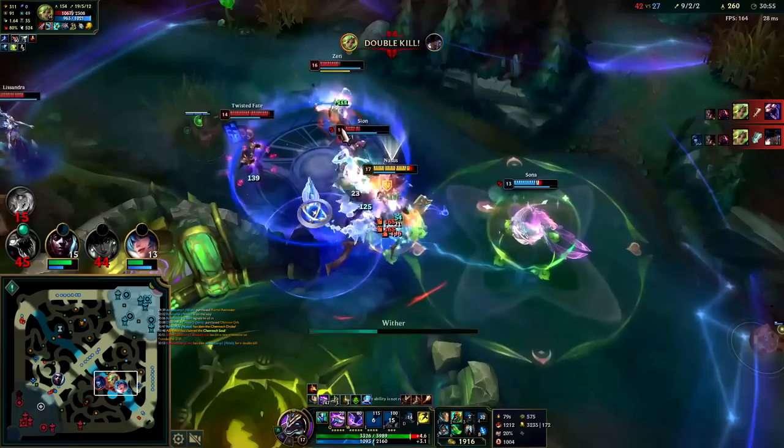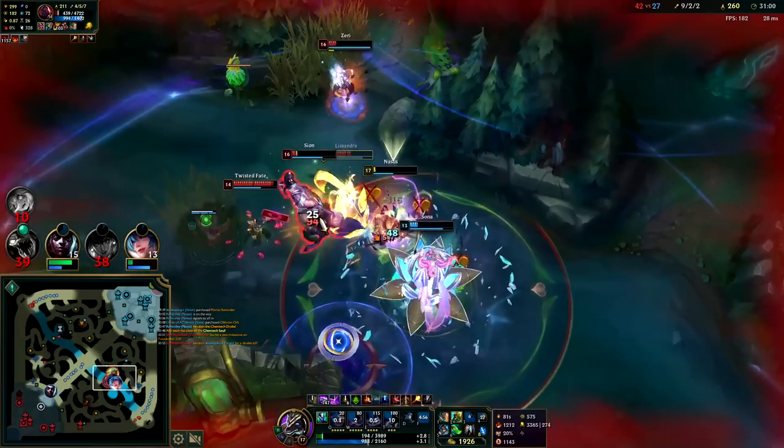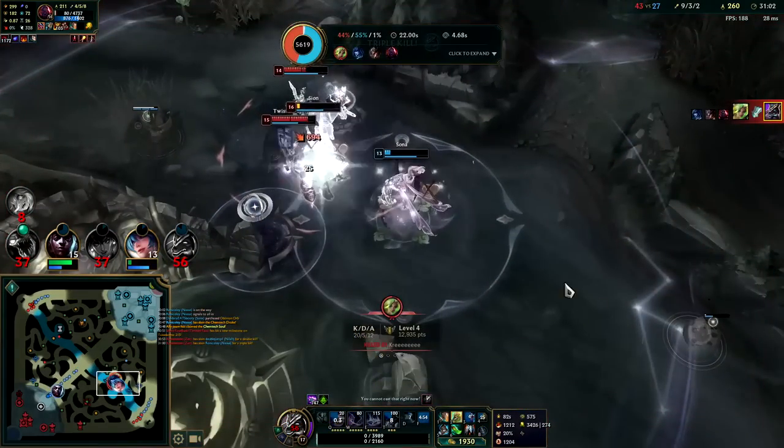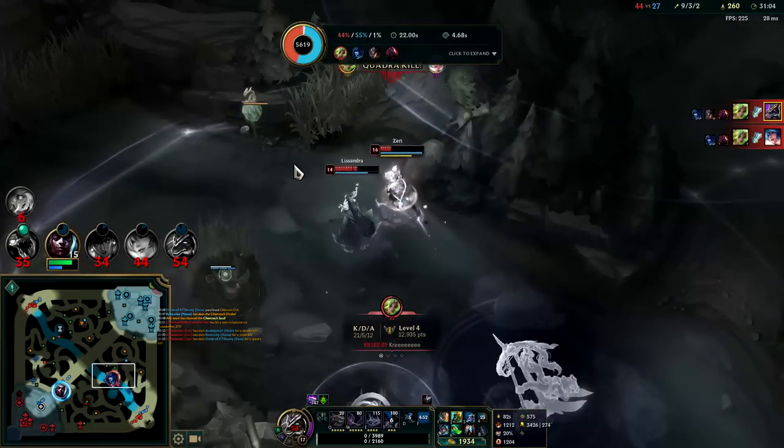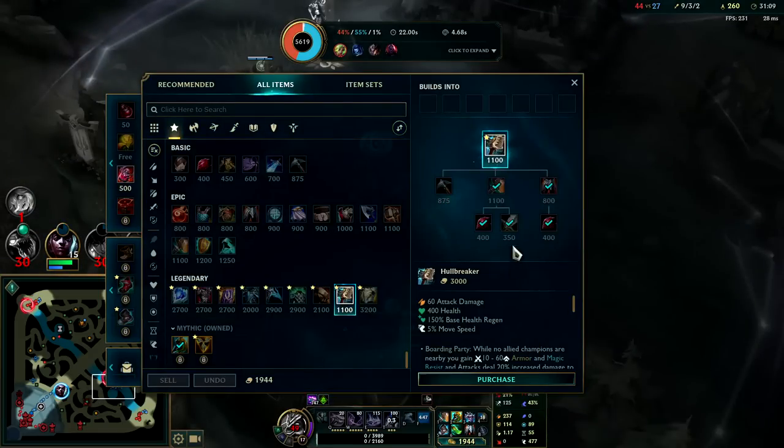I gotta get my Wither on Ziiri — I can't keep up with it. We need Echo there to help finish Ziiri, because I almost killed her but she's the one still doing the most damage to me even at low health.